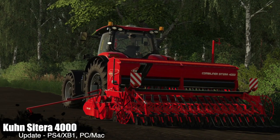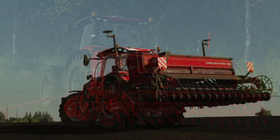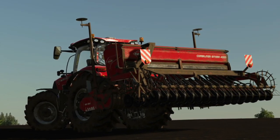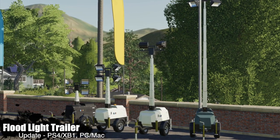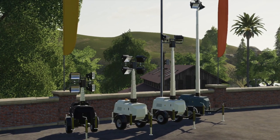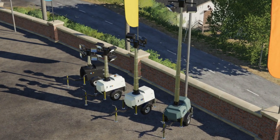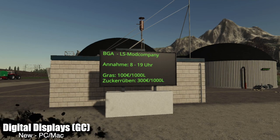Moving on to mod updates. Your first update is the Coon Satara 3000/4000 changelog 1.1 - added the Satara 4000 which is the four-meter version, and it holds 1,080 liters of seed. Your last update for all platforms today is the Floodlight Trailer update 1.1 - the two lower lights on the spots now both work, plus a new wear card and new dirt card. The lights not working was likely caused by game update 1.5.1 which broke a lot of lights.